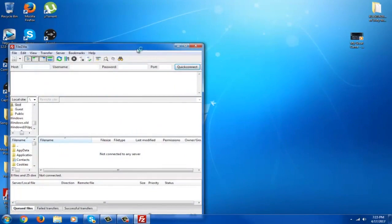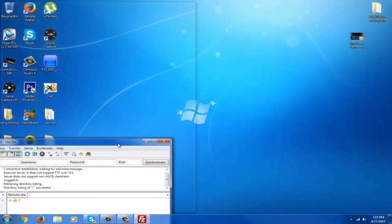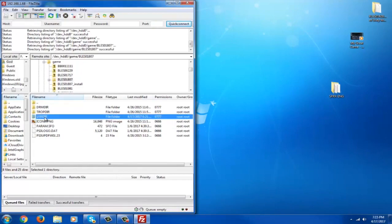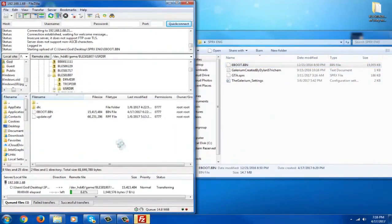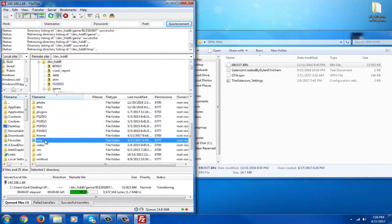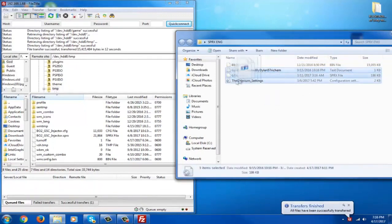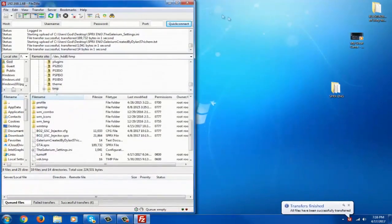So let's start this up. Go ahead and open up FileZilla and connect over to your PS3. Find your GTA V game update — most people's will be version 1807. Go to the user directory and drag the e-boot from the description into there. Once that's transferring, go back to DevHDD0, open up the TMP folder, and drag and drop the gallery of settings — GTA.SQRX and the key — into the root of the TMP folder. Once those have all transferred, you can head over to your PS3 and start GTA V.